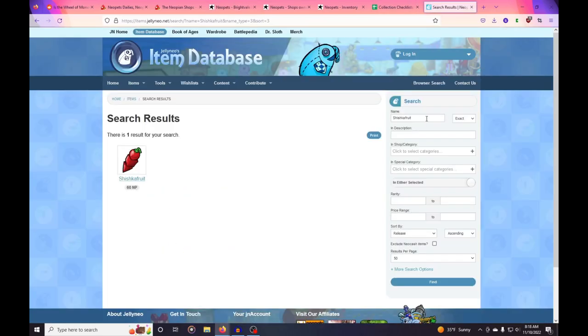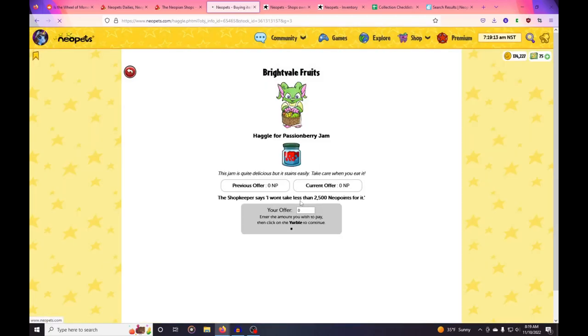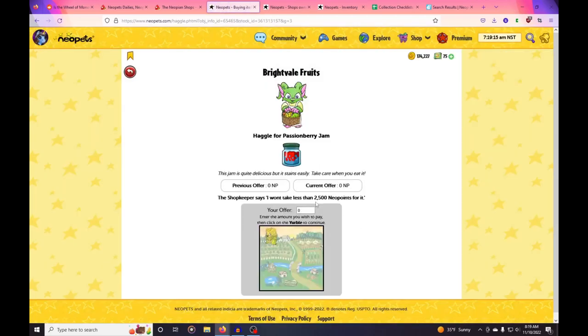When I'm going to haggle for items, I have a rule in place. You can haggle for about 10 to 20 percent off an item. So if I was buying this passion berry jam — it's priced at 2,500 — for every thousand neopoints you can get 200 neopoints off usually when haggling. It's not foolproof, not all the time, but that seems to be the upper limit of what you can get away with.